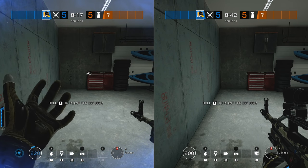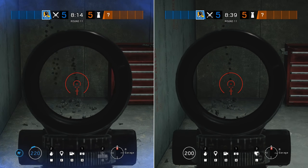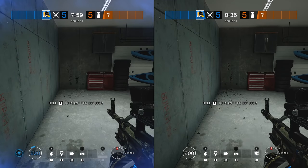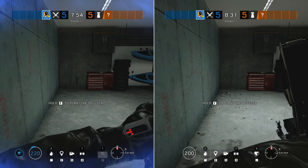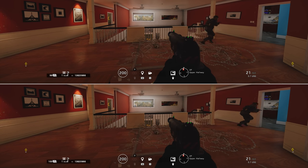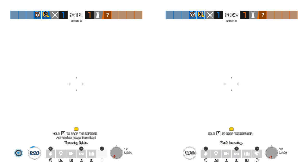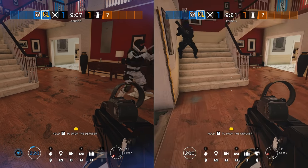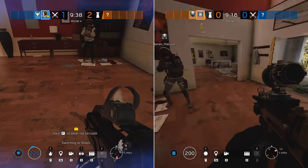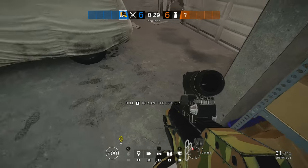Recoil when firing is massively reduced to almost zero, and this effect is so strong that experienced players used to controlling recoil manually will frequently overcompensate and drag their aim down too low. Reload times for all weapons including firearms and gadgets such as grenade launchers is reduced by around 15%. Movement speed through barbed wire is increased by around 40%. The effects of flash grenades, Ying Candelas, or Blitz's shield flash are reduced by around 50%. The effects of the Polish concussion grenades from Ela or Zofia are massively reduced by around 70%, and this stacks with Zofia's innate concussion resistance making her almost completely immune. Tinnitus from explosions or stuns is instantly removed.